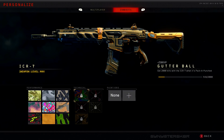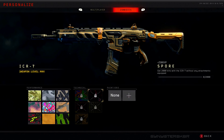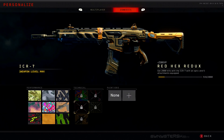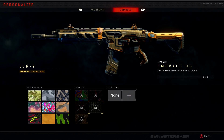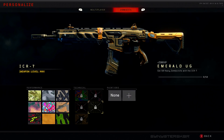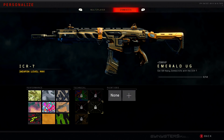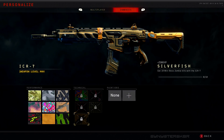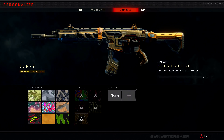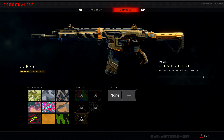For Spore camo you need 2000 kills without any attachments equipped in zombies. Redix — however you pronounce it — requires 2000 kills with an optic and five attachments. Emerald requires killing 50 heavy zombies with the weapon. Silverfish requires killing 10 mini zombie bosses with the weapon.